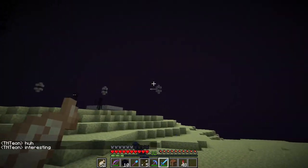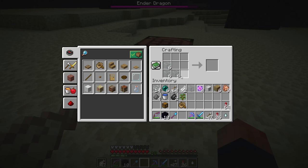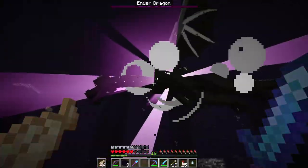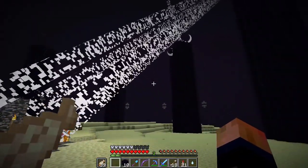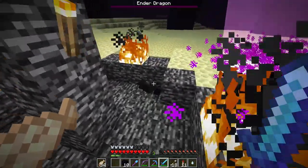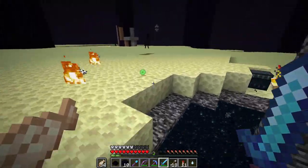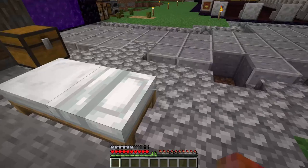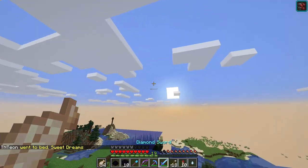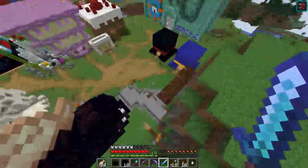We also got the new portal, which is cool. I respawned the dragon one more time - I'm not doing anything that concerns you, just taking some of this. The elytra may have gone in the portal - dang it. I always enjoy taking down the dragon. We got a few new portals, and we also have three elytras now.